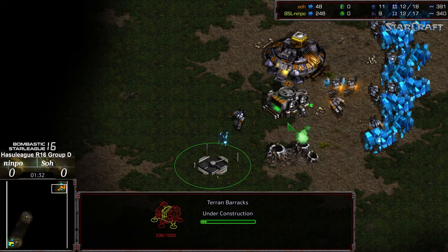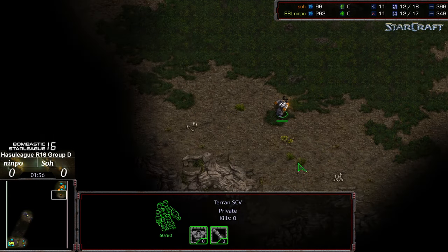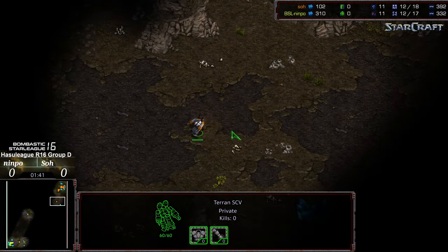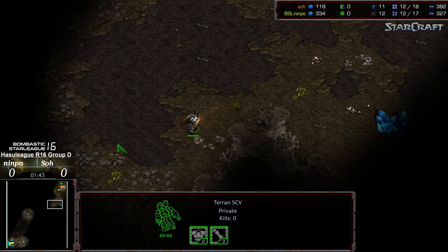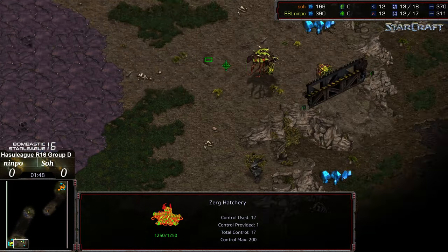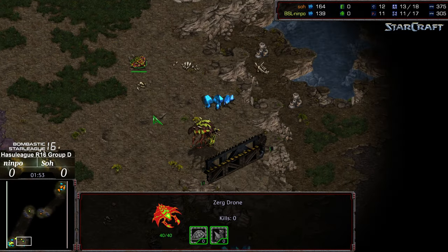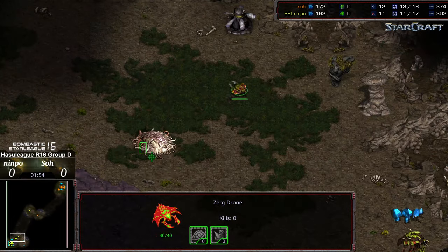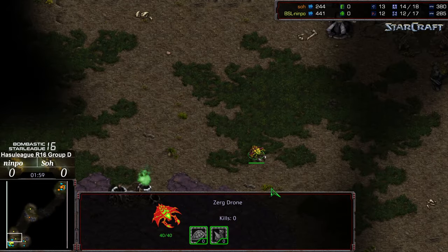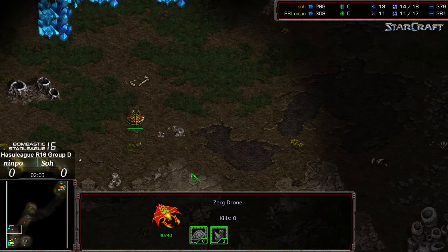Looks like we are seeing a barracks opening for So. I do think this is one of the more challenging maps for Terran — so I might reverse course and say that on a different map I would favor So, but on this map I actually might favor Nympho. It looks like he does want to go for the protected natural — I was thinking he's going for the protected natural in-base second hatchery.